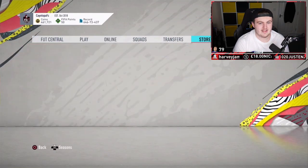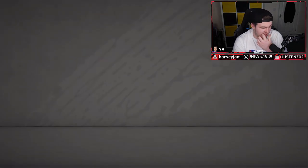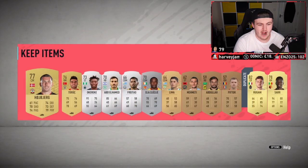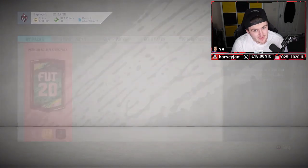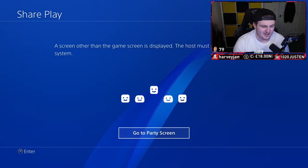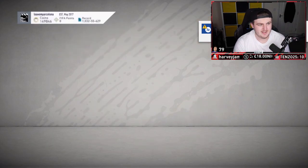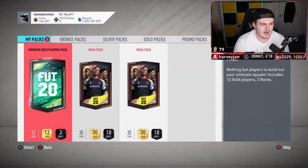That is crazy. First one I've packed this year. We've packed this year: a baby, a Prime, and a Prime Icon Moments. We haven't packed a middle icon yet this year, so maybe that's up next. EA, if you want to throw me a mid Icon, we'll take it. I can't believe that. Over the moon! All right, next set now. Still recovering, but we've got Elite 2 again. I really enjoy Elite 2 rewards — the two Mega Packs feel pretty good.